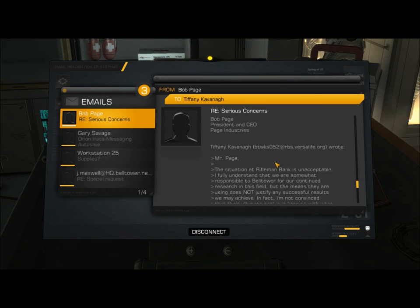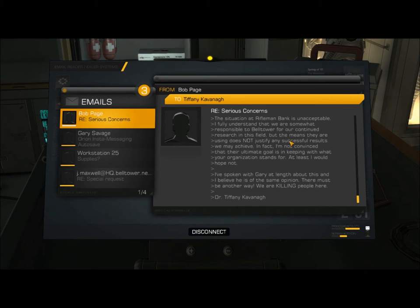Tiffany Kavanaugh's original email, from BTWKS052 at rbs.versalife.org: 'Mr. Page, the situation at Rifleman Bank is unacceptable. I fully understand that we are somewhat responsible to Bell Tower for our continued research in this field, but the means they are using does not justify any successful results we may achieve. I'm not convinced that their ultimate goal is in keeping with what your organization stands for. I've spoken with Gary at length about this and I believe he is of the same opinion. There must be another way. We are killing people here. — Dr. Tiffany Kavanaugh.'